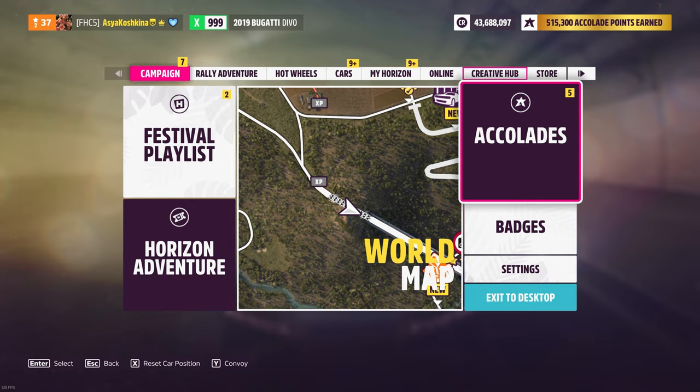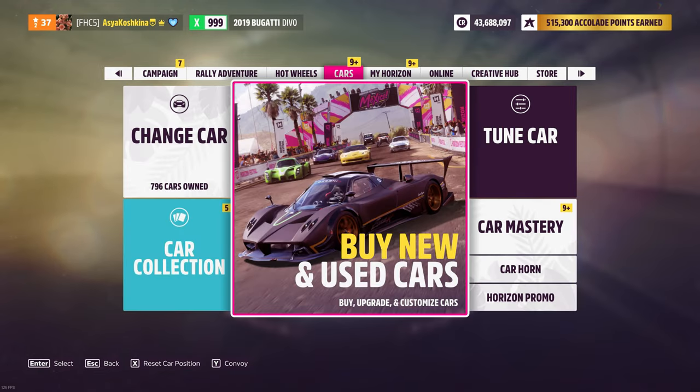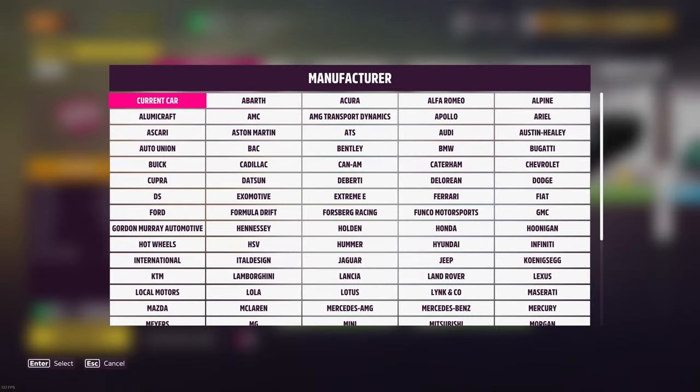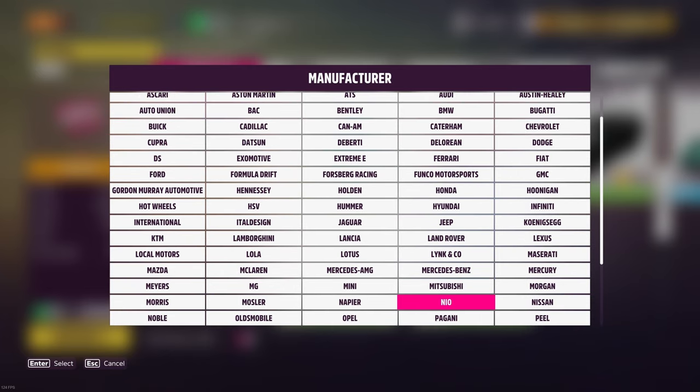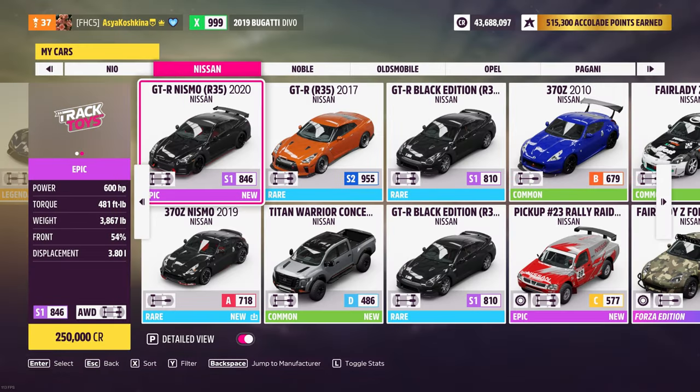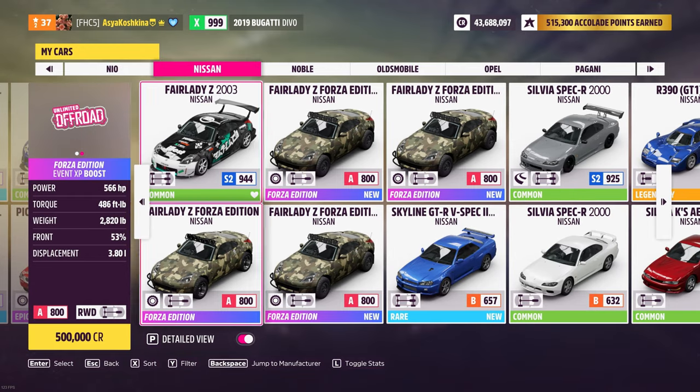The first method is very simple. First, we go into our garage and look for a Nissan Fairlady Z Forza Edition car. This car is with almost every player, but if you do not have it for some reason, just buy it at the auction. It is not expensive.